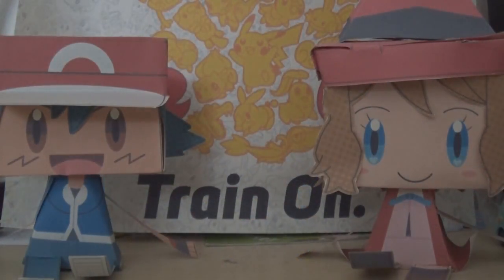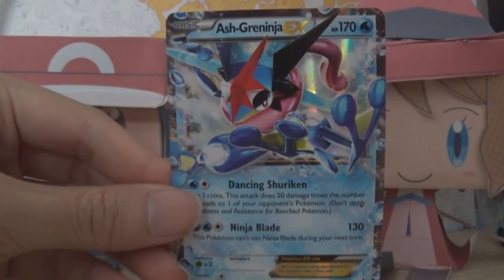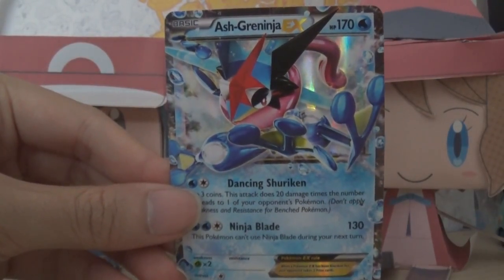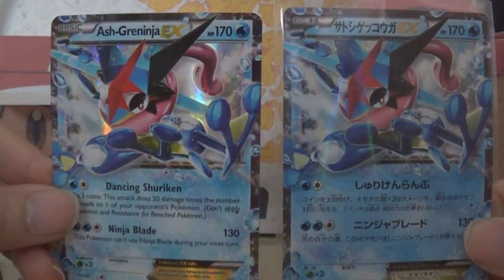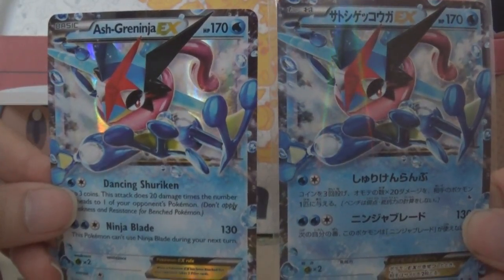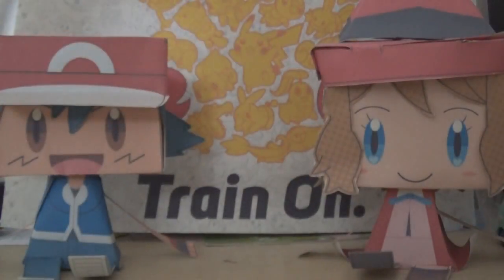The first thing I'm gonna show you guys is the most important thing in this box — of course it's the Greninja EX card. Look at this beauty, it just looks so awesome. The art style is absolutely fantastic. But before I bought this box, I actually already bought the Japanese version of this card, which I will show you right now.